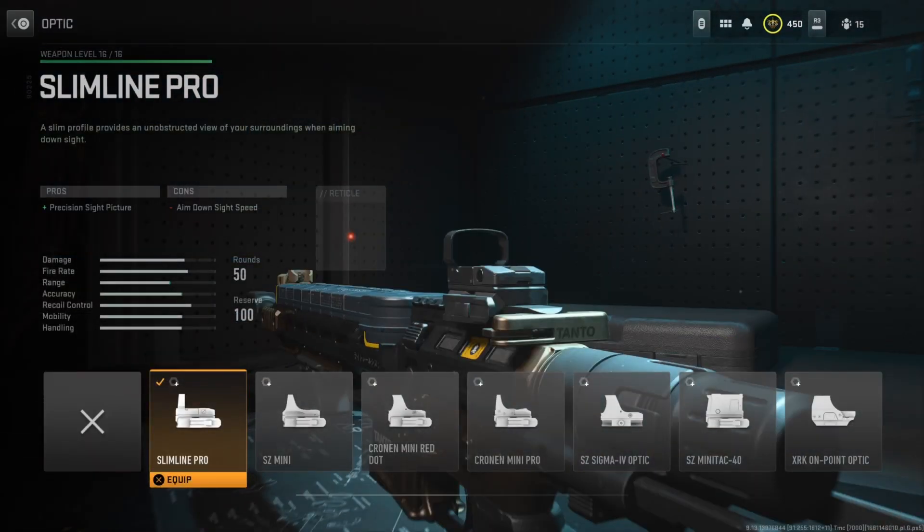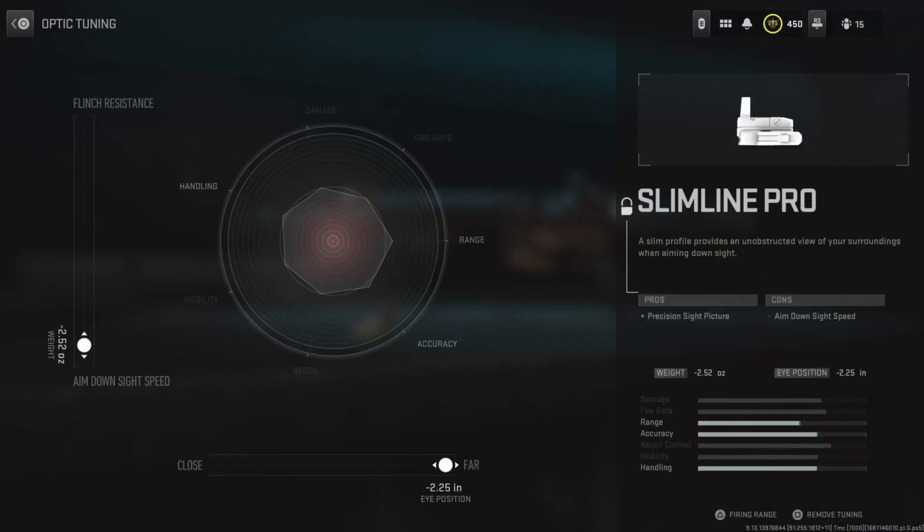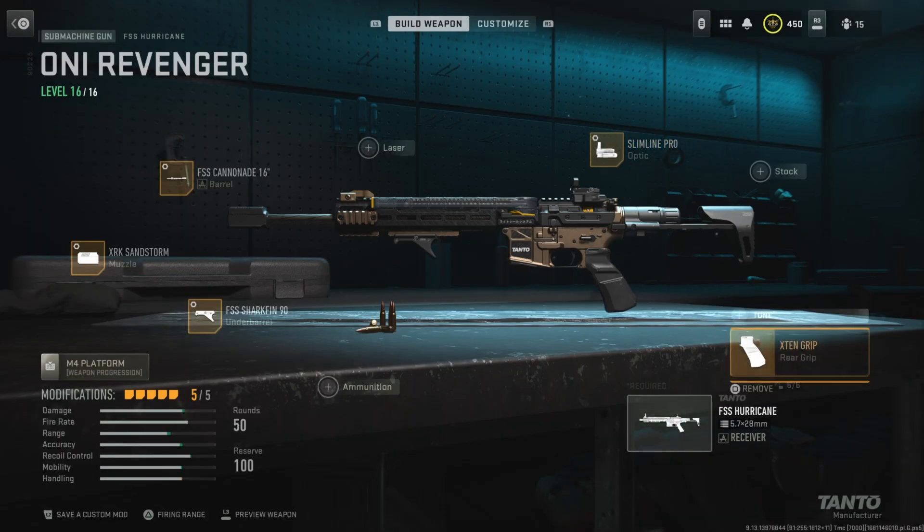For the optic, I'm running the Slimline Pro. I'm not the biggest fan of the iron sights on the Hurricane, so the Slimline Pro is definitely the best close-quarter optic to use. For the tuning, the left slider is at negative 2.52 on the bottom slider — we zoom out that far so you get the least amount of visual recoil.